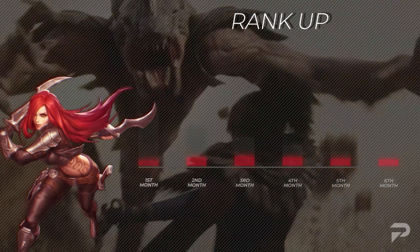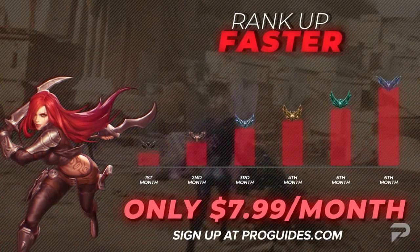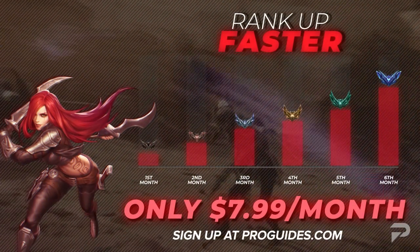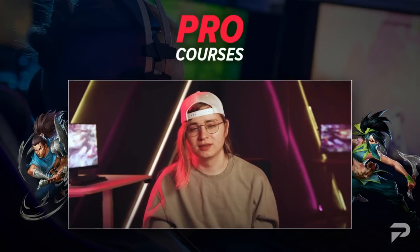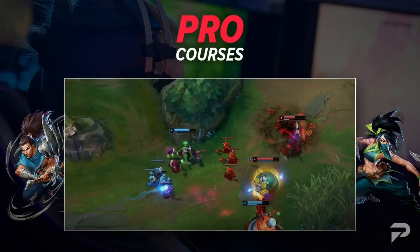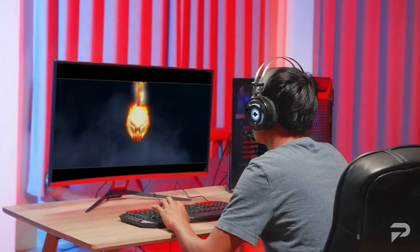And for just $7.99 a month, you can take your ProGuides experience to the next level. Our premium sub gives you access to all of our courses and bootcamp content, and we'll even throw in a 10% coaching discount. If you're ready to take your gameplay to the next level, trust me, it's worth every penny. Now, let's get onto this guide.